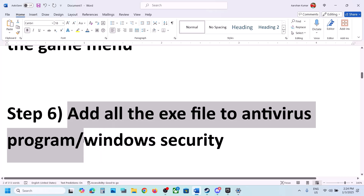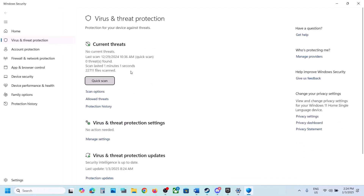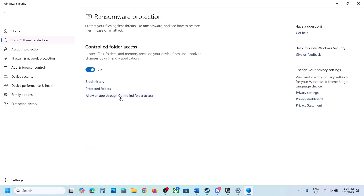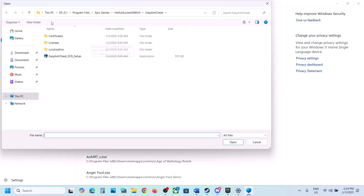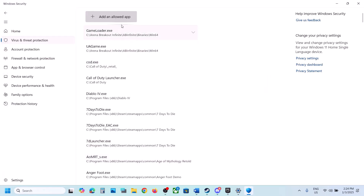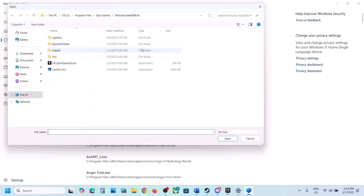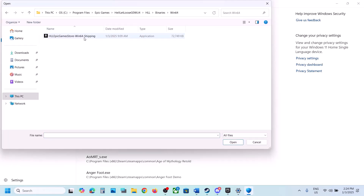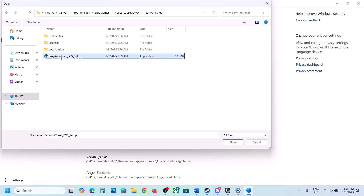The next step is to add the game exe files to your antivirus program. If you have any third-party antivirus like Avast, Bitdefender, or McAfee, allow the game exe files. If you're using Windows Security, open Windows Settings, go to Privacy and Security, click on Windows Security, then Virus and Threat Protection. Scroll down and click on Manage Ransomware Protection. Click on Allow an App Through Controlled Folder Access, click Yes to allow, then click Add an Allowed App and Browse. Go to the game installation folder and add all game exe files, including the exe in the Binaries\Win64 folder and the Easy Anti-Cheat folder.